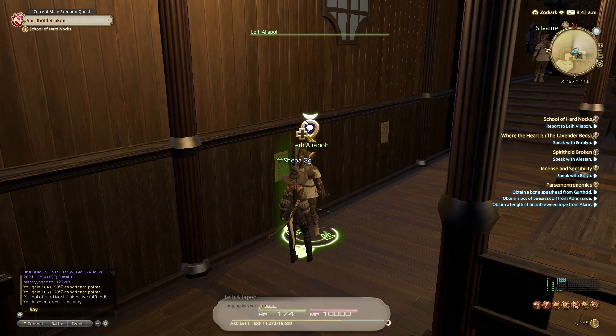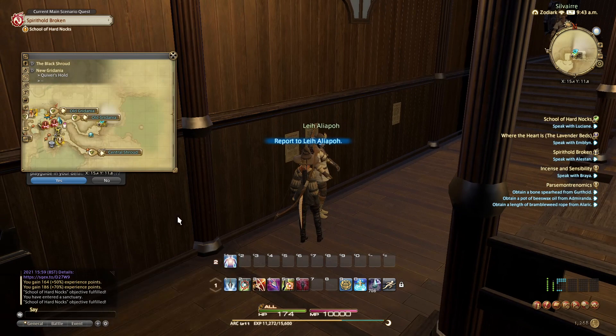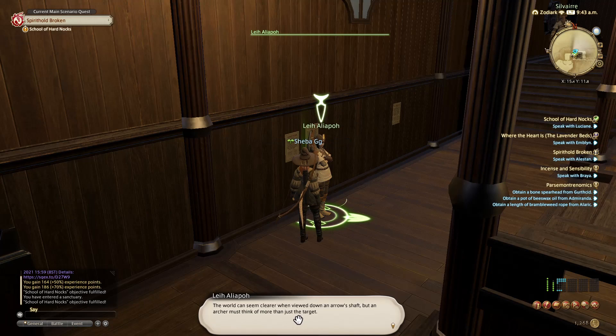Judging by your smug expression I'd say you've acquired a feel for manoeuvring to exploit enemy weakness whilst covering your own. Archers all want to keep their opponents at arm's length, and the attacks will send you flying. The solution is simple — manoeuvring to the rear, which I've been doing. She goes on about the slugs as well, and knowing the fundamental part of hunting. Report to Aliof again and now she's going to hand it over.